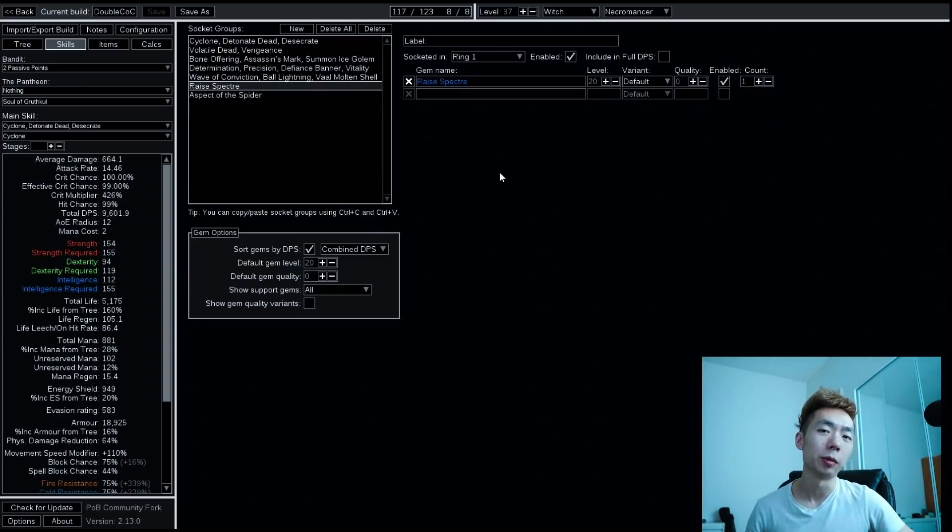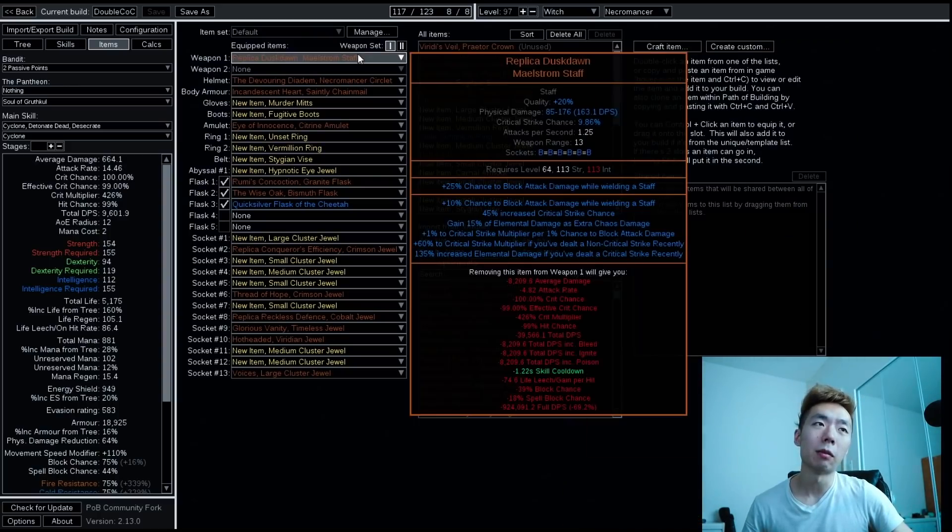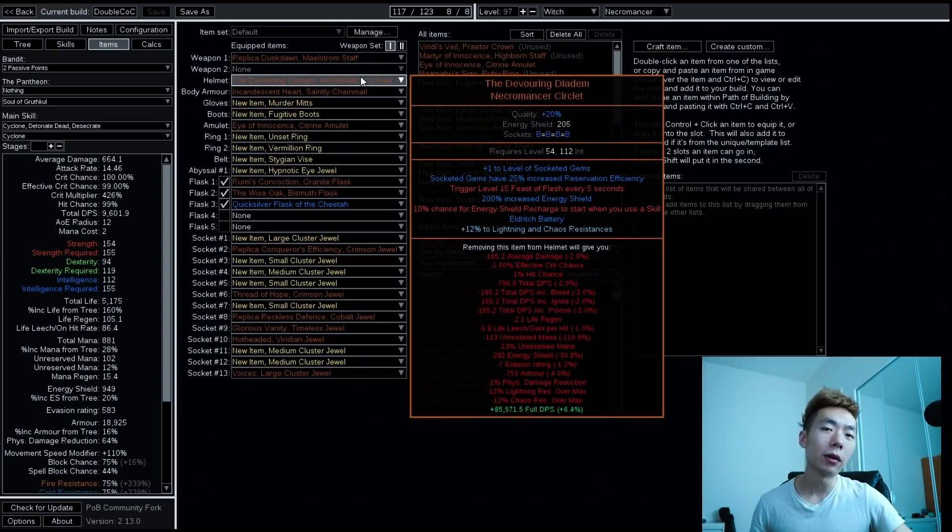I have an unset ring holding a Raise Spectre, and you really need these spectres as Lithomancers and Stoneskin Flayers. As with any corpse build, this increases the average health of corpses in the zone. Instead of a Martyr of Innocence this time, I'm recommending a Replica Duskdawn — this lets you hit crit cap much more easily. Using anomalous Vengeance gives you cooldown recovery, so I'm not sure the seventh link is actually that much more beneficial. These two staves are fairly comparable: Martyr of Innocence is stronger at the low end, while Replica Duskdawn has higher top-end scaling.